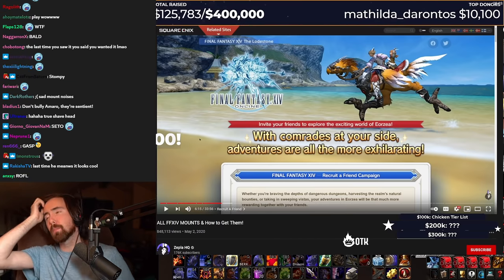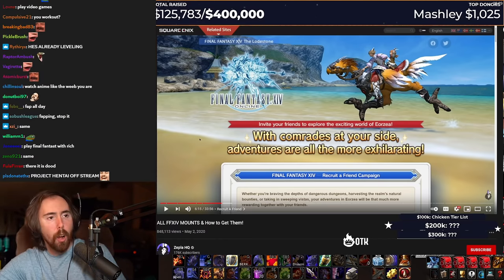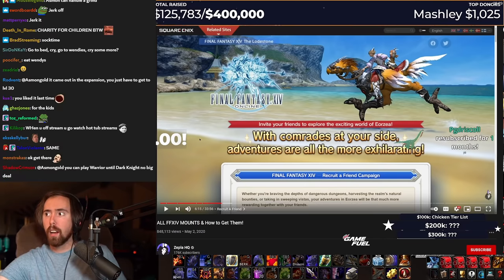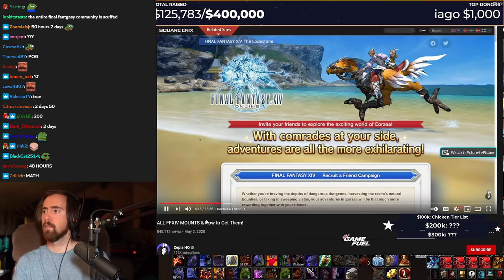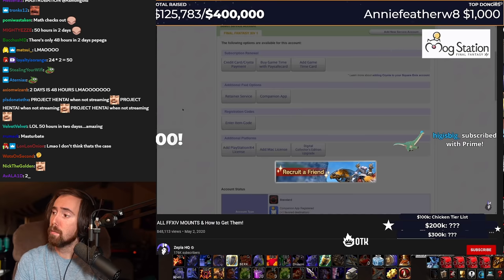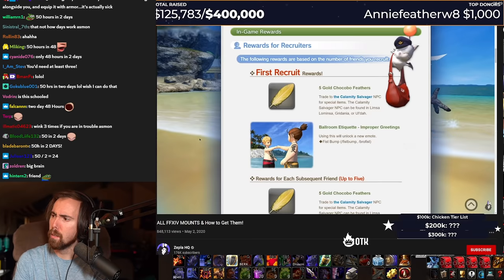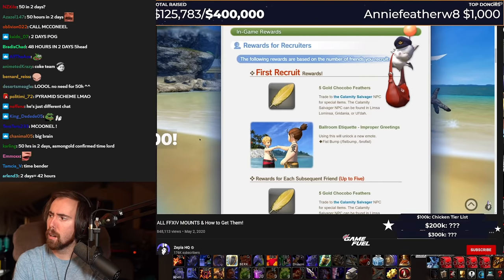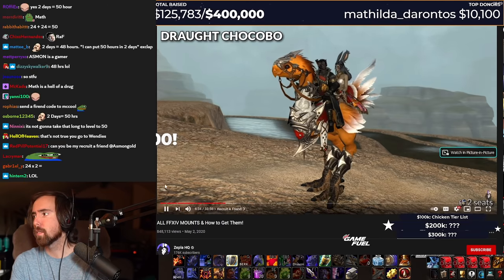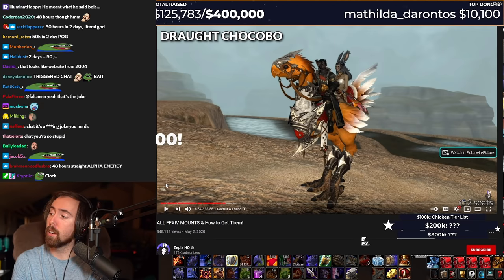Dark Knight's not available until Heavensward. Listen, like, you gotta understand something — what do you think I do whenever I stop streaming? You're gonna have to put 50 hours into this. Great, I can do that in two days. That's nothing. Friend to join the game by sending them your recruit a friend code. They can only redeem it after buying the game and within their first free 30 days of playtime. If they redeem your code and then subscribe for 90 days after their first 30 days, you'll get a draft Chocobo two-seater mount in the mail. Oh, it's a two-seater. That's kinda cool. I like that.